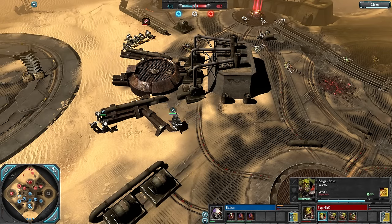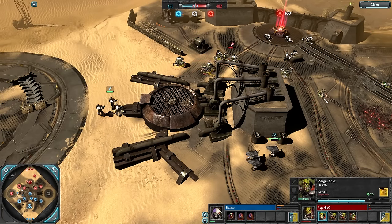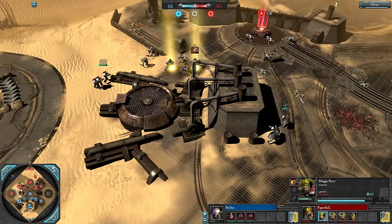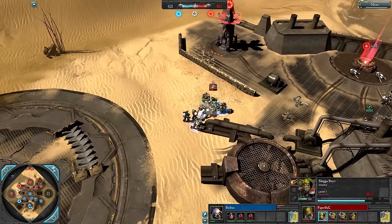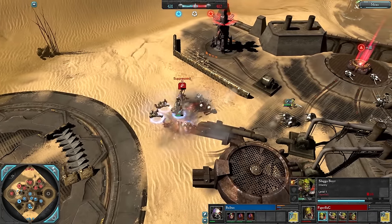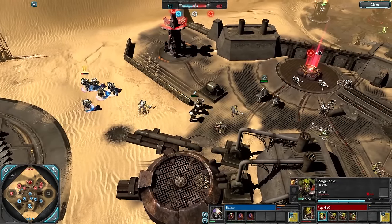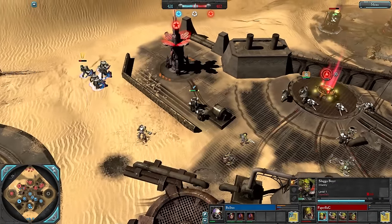The Sluggers are also at risk of bleeding extra models. In Space Marine you just want to bleed as many enemy models as you can without losing any yourself. Now Hard Boys are on the Sluggers, making it a much more difficult fight for Bulbas to win. Shotgun Blast will make things much easier and turn things in his favor, and he's going to decap this requisition point and VP.